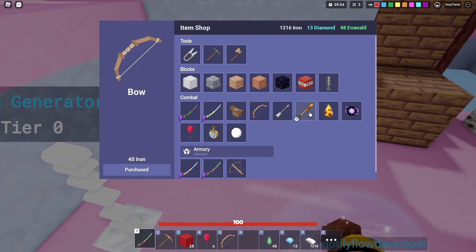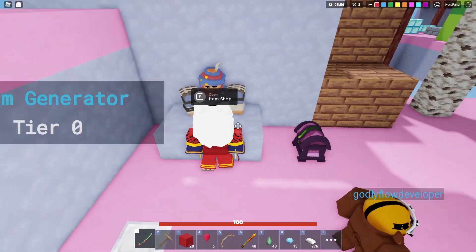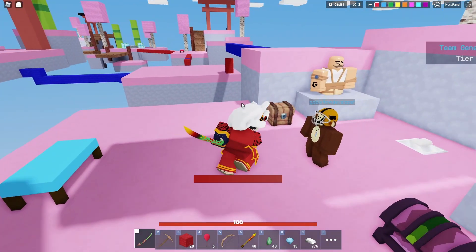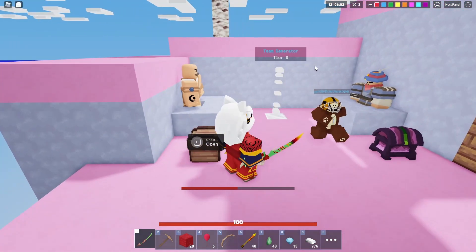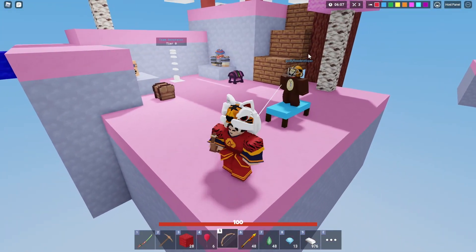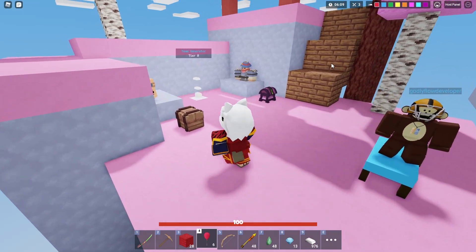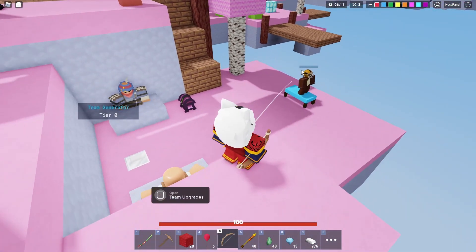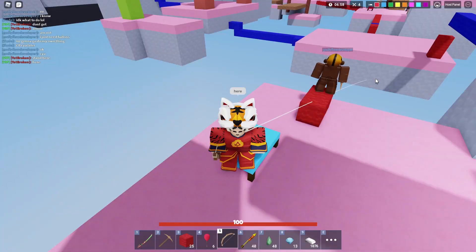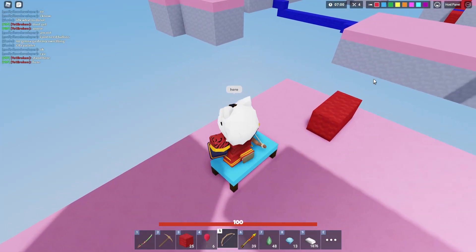Another thing I wanted to check out is this firework arrow. I showed you what this does — that is all this kit does: you can charge and hit. Charge and hit, that's all this kit is. But they also added this firework arrow, which I think does explosive damage. So if he stands too close — yeah, look, I can aim to the sides. Oh, it has a little bit of knockback too, that's cool. Let's aim right there — that knocks.